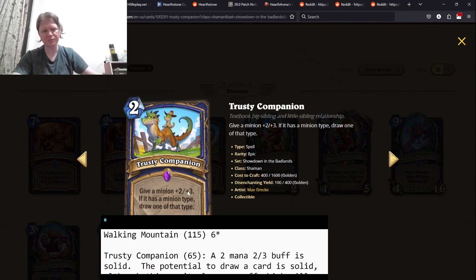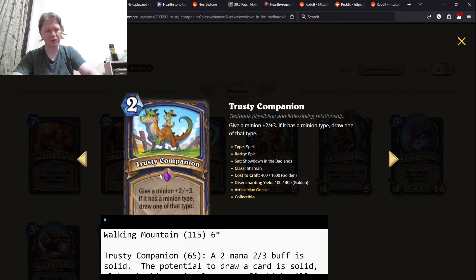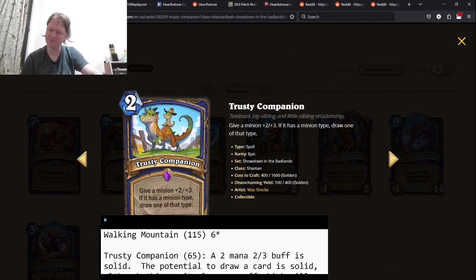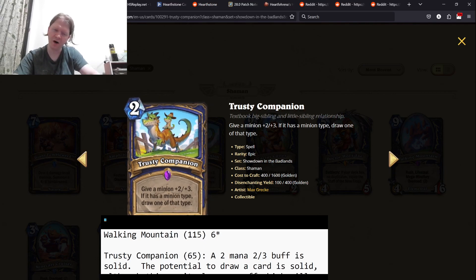Trusty Companion — give a minion plus two, plus three. If it has a minion type, draw one of that type. Most minions are going to have minion types. Are you going to have a second one to draw? Maybe, maybe not. With this, it's still a good buff. It's still a draw. And there are times where maybe you can draw a card, but it's better to play this just because of the trade that you get. Overall, I would say three-star card. It's just a very solid buff.